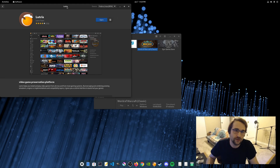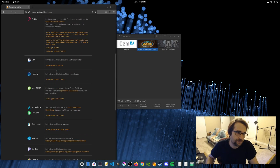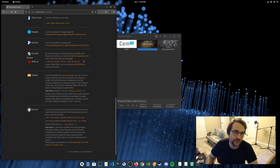It's probably available in almost any distribution nowadays anyway. If you don't have it in your software center or you're not sure how to get it, Lutris's website has a pretty good explanation of what you need to do on pretty much any distribution.